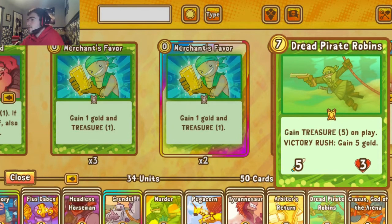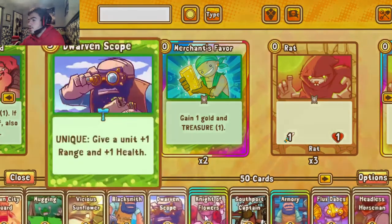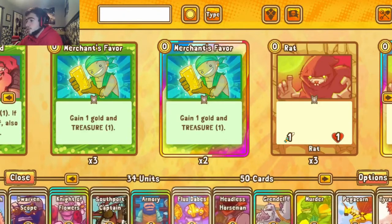With Treasure Five, if you summon Robin at turn seven when you have seven gold, the next turn you're instantly getting 13 gold. With 13 gold you can bring out Craxis, Tyrannosaur, Arbiter's Return — all that good stuff — and also support them with Dwarven Scope, Blacksmith, and Armory in the same turn, creating monster units that are just going to beat down the opponent. The deck does not lack support whatsoever.